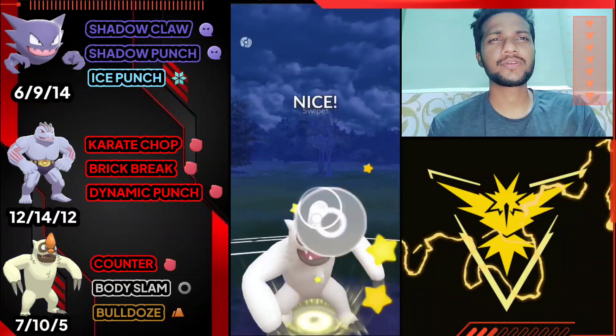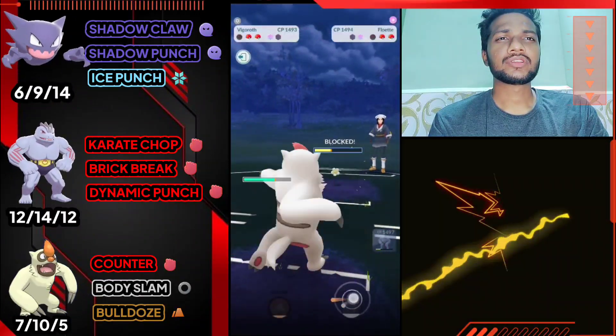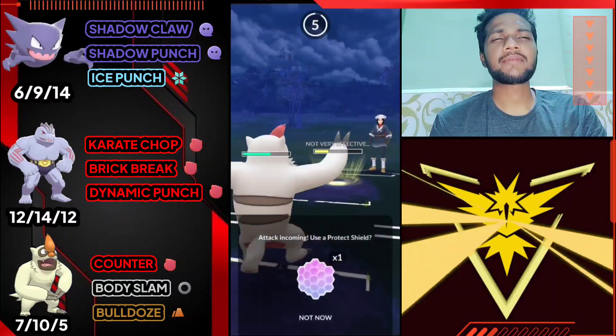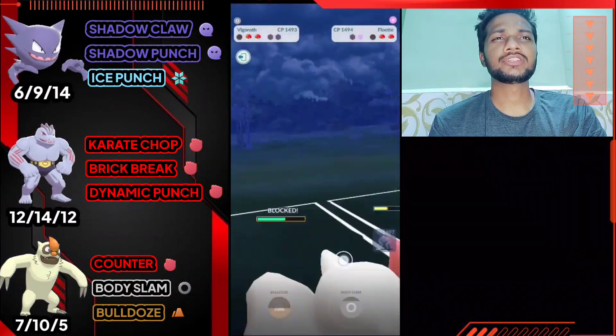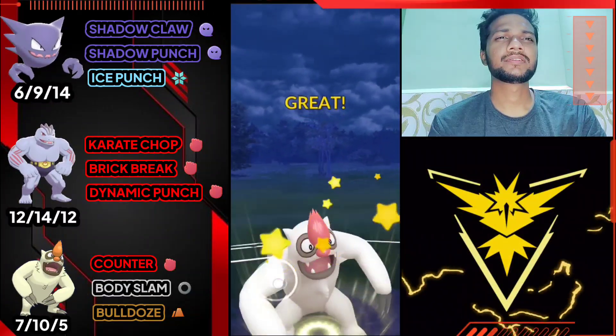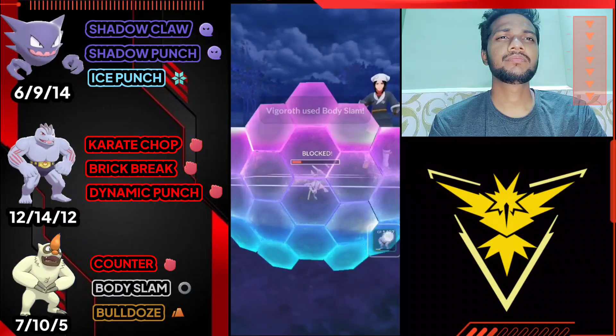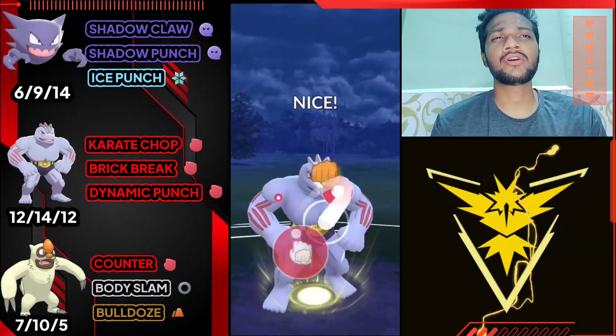Opponent just used his shield - both one shield left. I'm gonna use my shield too. I have to put down both his shields, then switch to Machoke and give him one Brick Break. Unfortunately he just switched as well, so Brick Break lands on Pilloswine.